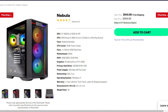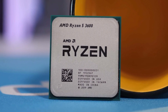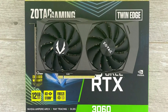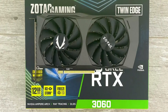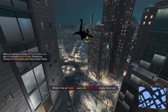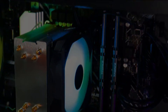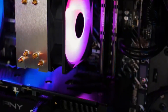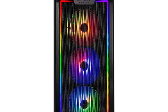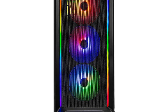Next we have the Skytech Nebula — and there are about three of these PCs in this video because of how good their sales are. This one has the AMD Ryzen 5 3600, which is still a really solid CPU in 2023, and the RTX 3060, a 1080p GPU that will get the job done in every single game. There's no game you can't run smoothly at 1080p — even Flight Simulator or Cyberpunk 2077, depending on settings. You get 500GB of SSD and 16GB of RAM, so no upgrades needed. It's going for $850, which is a great price.